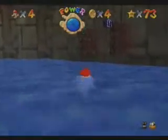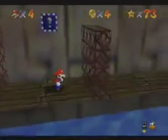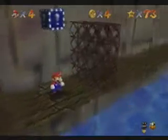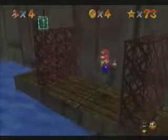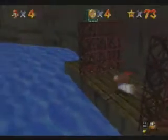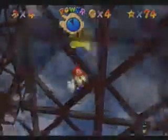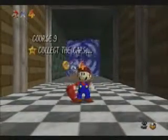In the DS version, the name of the star was later changed to Luigi in the Cage, because Nintendo realized that it didn't require the metal cap at all. In the DS version, Luigi can turn invisible by getting the power flower. So this is how you do it: you grab the vanish cap, swim all the way down there. You see that cage? That's where the star is. You can get here with just the vanish cap, just as long as you swim fast enough. You can do it with the metal cap, but it's just faster with the vanish cap. So that's the way everyone does it, and that's the way I do it.